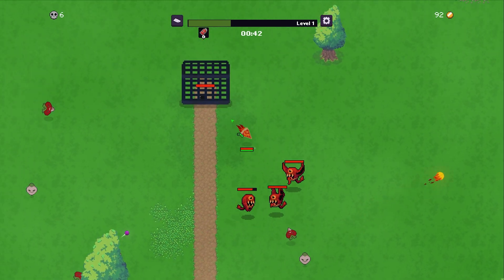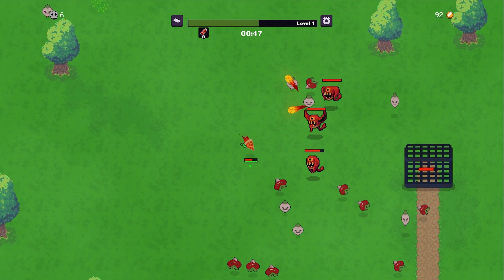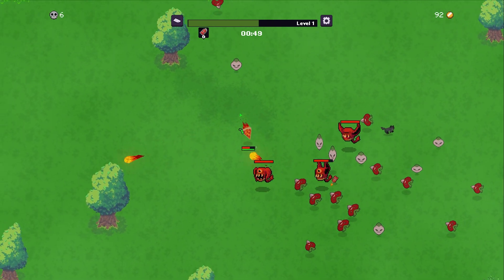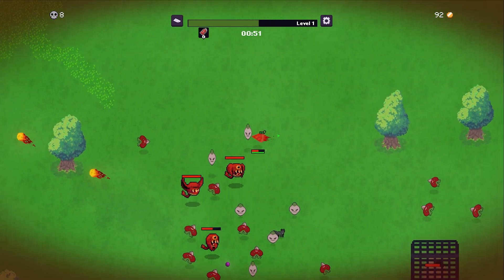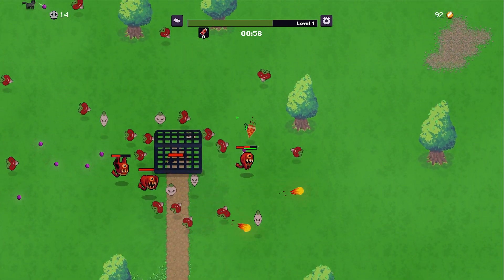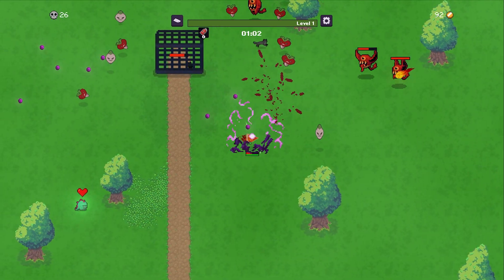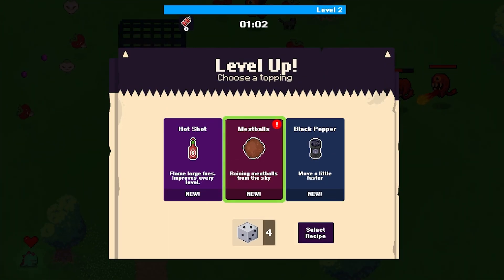We just need to stand around this cage long enough but there are a lot of enemies protecting Max's friend. We've taken so much damage — I don't know if I like the dynamite; it's a bit inaccurate. If we don't survive I think we might switch back to mozzarella. It does kill a huge group of enemies if it actually lands close to them. Level up: hot shot flames large foes and improves every level.